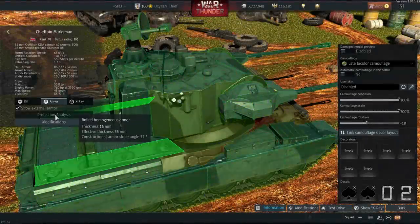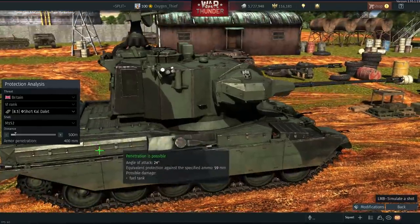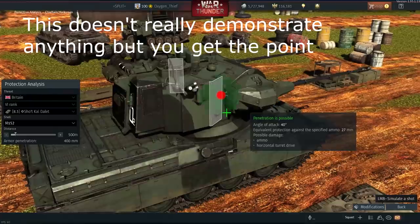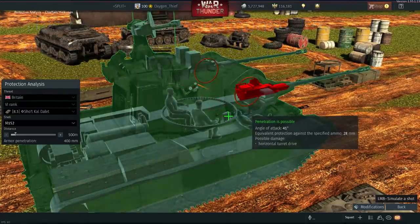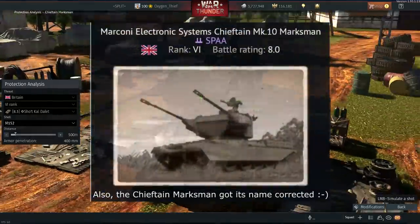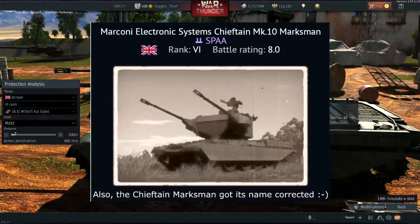Next change regards the Falcon and the Chieftain Marksman. Now if an incoming round hits the ammo belt of either of these vehicles, it will detonate and destroy the vehicle. Previously the ammo would just be blacked out. This isn't too much of a nerf, as when this happened you'd be as good as dead anyway as you'd have no ammo left — so technically a nerf to survivability, but still a good change in terms of consistency.